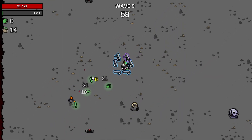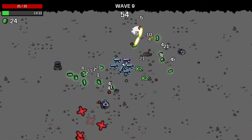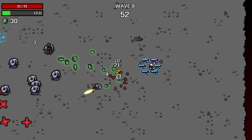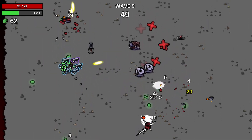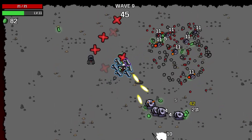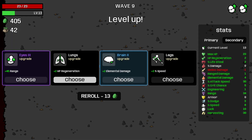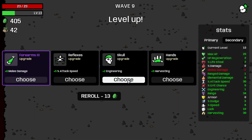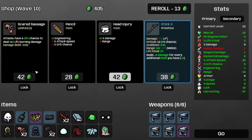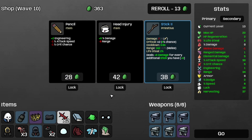On to the speedy boys wave, which is this wave. It's business as usual. The nice thing about the speedy boys — the weaker version — is that they just generally tend to pop pretty easily, like popcorn. That's wave 9 completed. Let's take some more elemental damage, some more harvesting, and the other scared sausage. Now we have 3 of those, so that's a 75% chance to deal 6x3 burning damage, which is good.